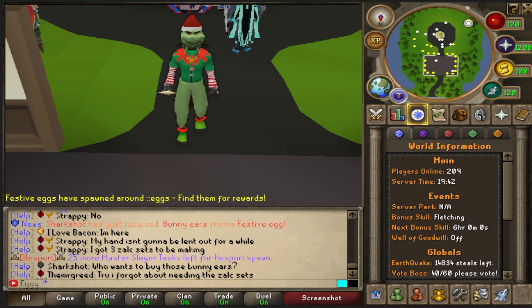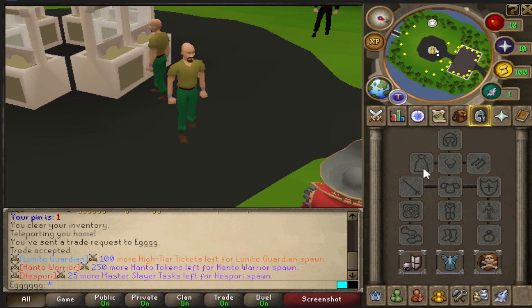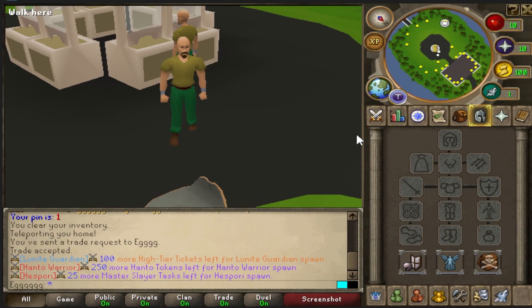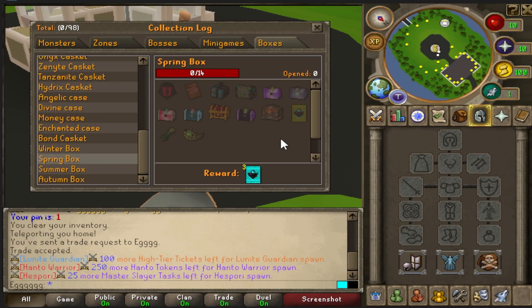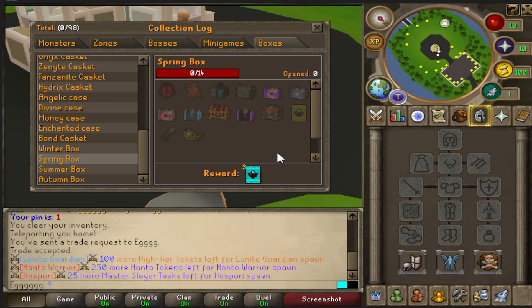One of my favorite sets in-game. Today we're going to be running through 5,000 of the Spring Boxes. The seasonal boxes are probably some of my favorites in-game — alongside a ton of different rewards, some of the best caskets in-game are also dropping some of the best items.